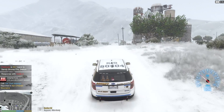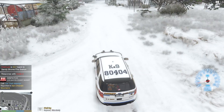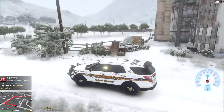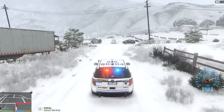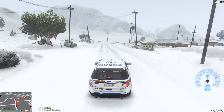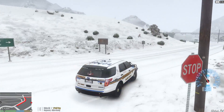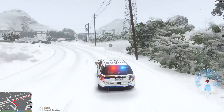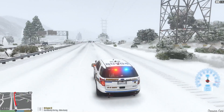We have a person attempting to steal a car in the Santianski mountain range — we got a car theft attempt. Very interesting — somebody's trying to steal a vehicle. Maybe the alarm went off or something. We need to respond code 3 to this call just to see if we can stop the thief. Is it happening on the highway? That would be funny. Alright, we're on the highway now.